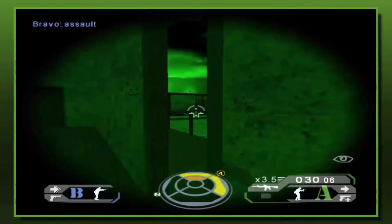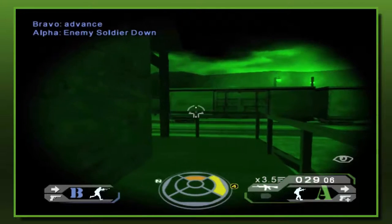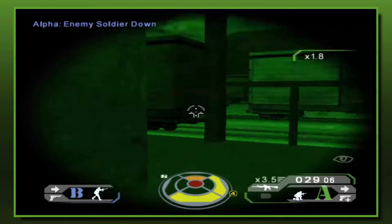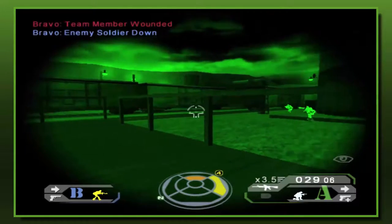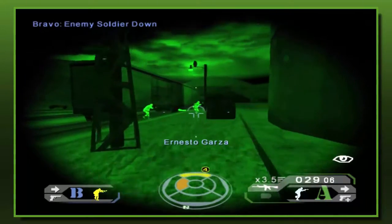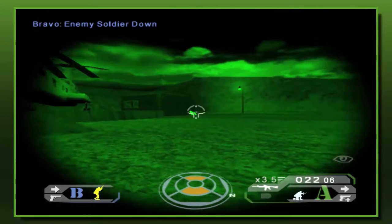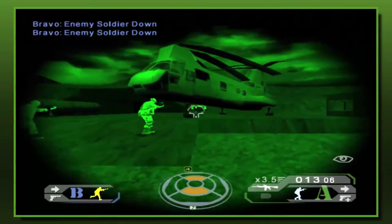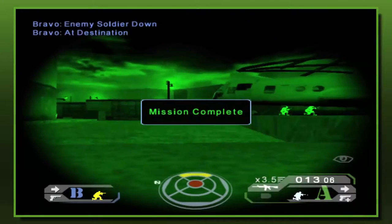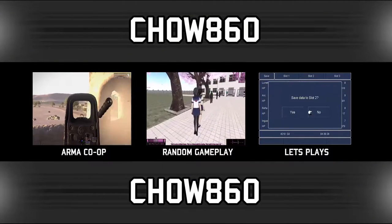All that's left to do now is to bug the enemy helicopter. Still some scattered enemies around. There's the chopper — objective four complete. Mission completed. And it looks like we won. This was part three of Ghost Recon Jungle Storm. Thanks for watching and I'll see you next time.